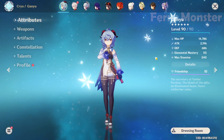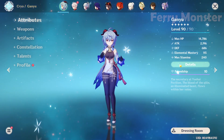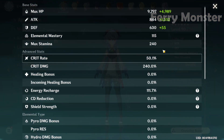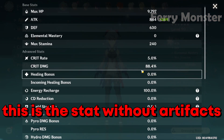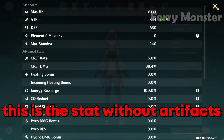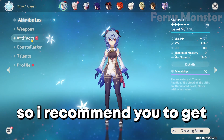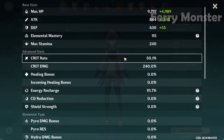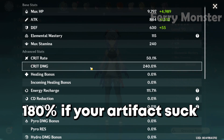Unless you build her with freeze team, you won't need EM. For crit ratio — since Ganyu's Ice Lotus ascension stat is crit damage, giving you 88.4% crit damage at level 90 without any artifact — I recommend getting 200% crit damage to boost her damage, or at least 180%. It depends on your artifact luck, so good luck.